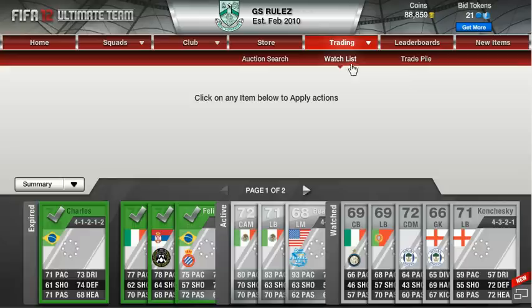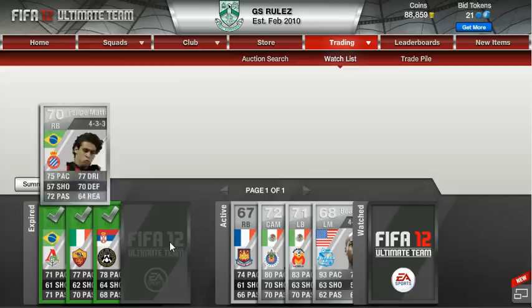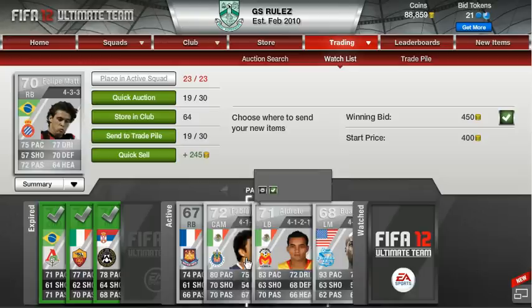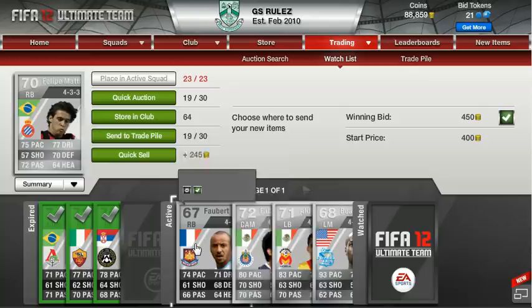These techniques trust me they work — I can show you my watchlist. I have bought these players: bought them for 450. This right back I reckon will go for at least 2 and a half grand. These guys I have bidded for — he goes for like 3 grand, look at his pace. Fabian, attacking mid, I have traded with him so many times before, he will go for at least 2 grand — nice 1 and a half grand profit there. And this left back will go for at least 2 and a half grand as well.